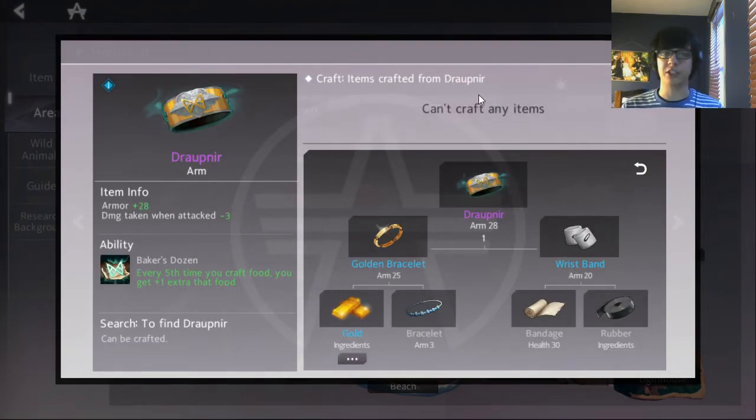The second benefit is if we decide to finish drop near, we can actually use its ability — every fifth time I craft food, I get an extra plus one of that food. It has the potential to straight up win games. You can intentionally set it up so that you duplicate a crimson flower, which is an extra 220 healing just from this arm gear alone.